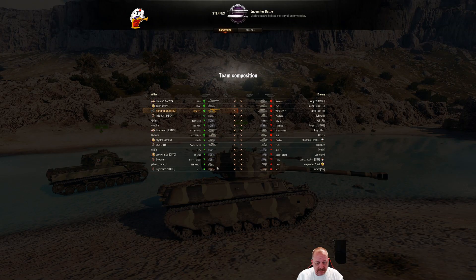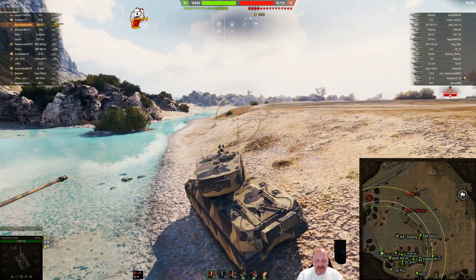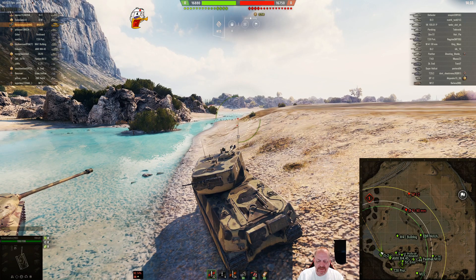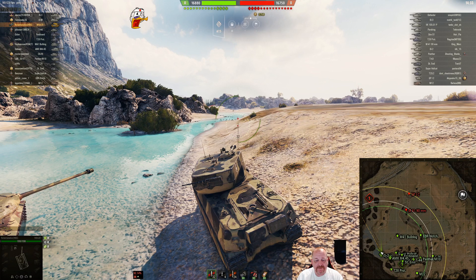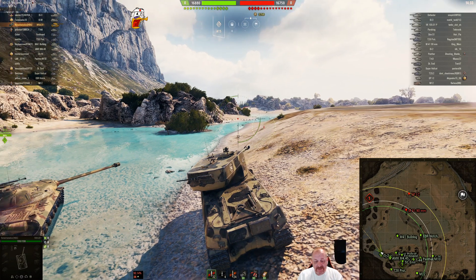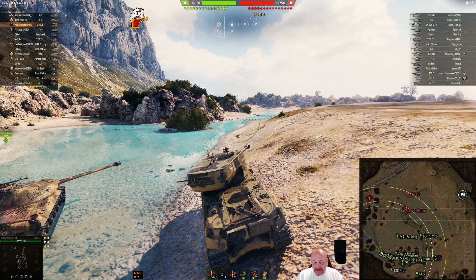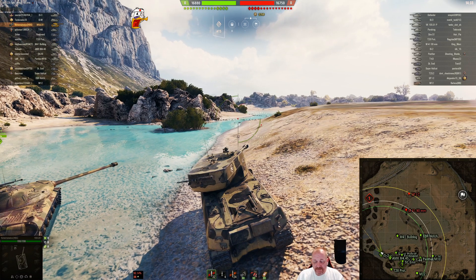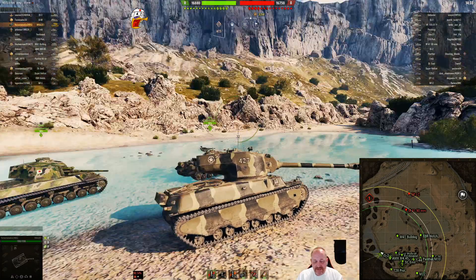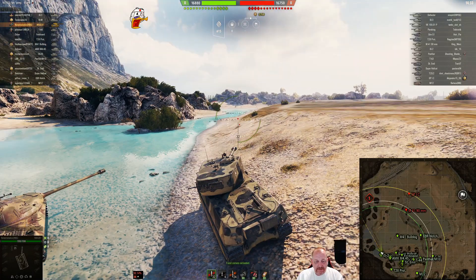He is on Steppes in an encounter battle — a tier 7/8 game — so he's top tier. This is a premium tank and I don't get a lot of replays of it; this might be my first. Anyway, he spawned in the south, is moving to the west side, and is going to work this little ridge. In a hull-down environment this tank can be deadly — Nonna, take it away.